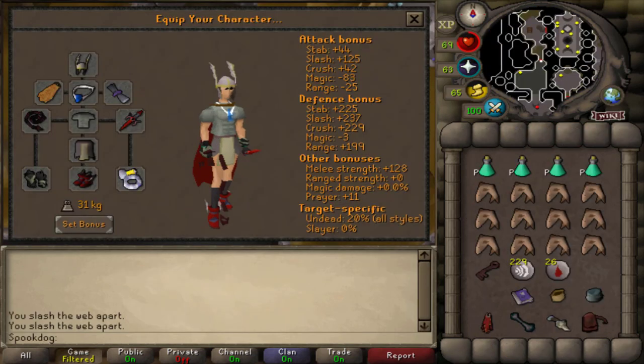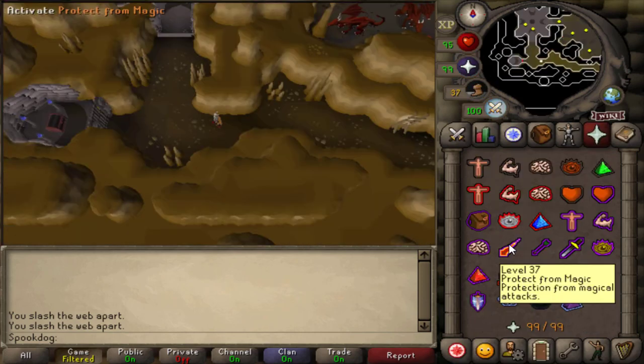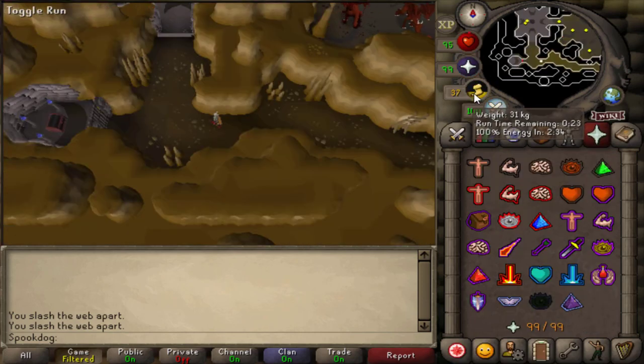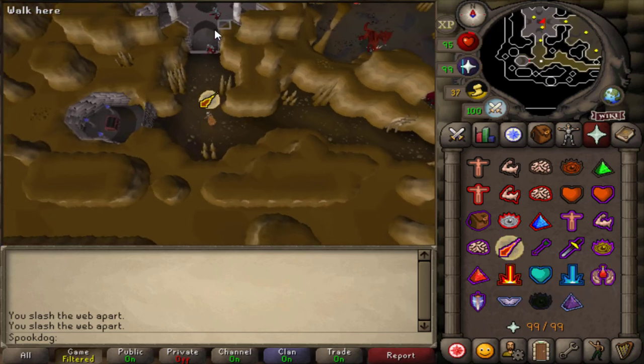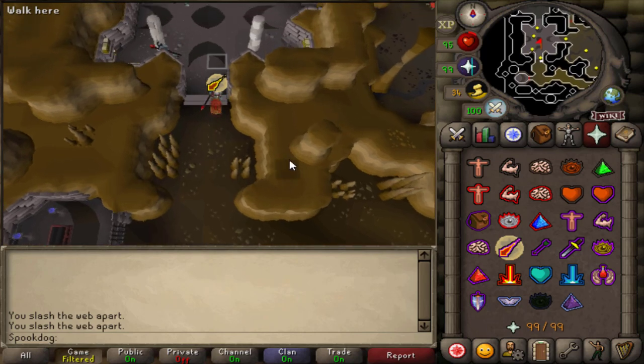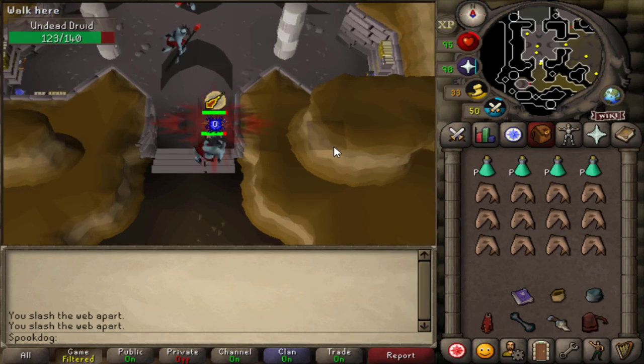If you're using melee, just bring the best gear you have and definitely bring a salve. They are undead after all, so a salve is great here. They hit harder and more often with magic, so keep your magic prayer on the whole time. You'll need some food and prayer potions unless you have the altar unlocked. You do get some food from the grubby chest, but I wouldn't rely on it.